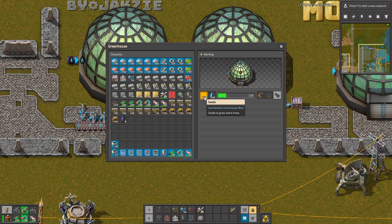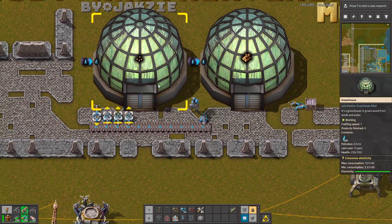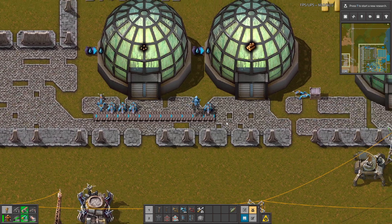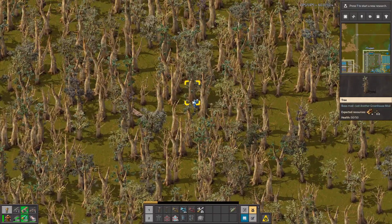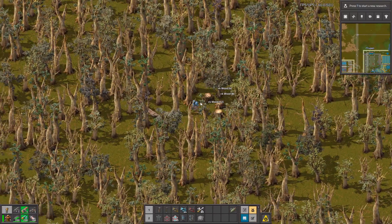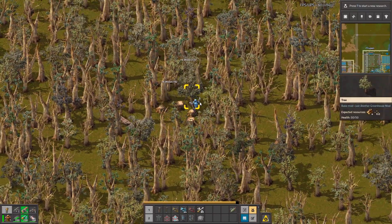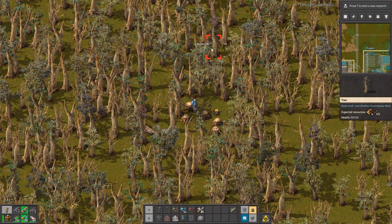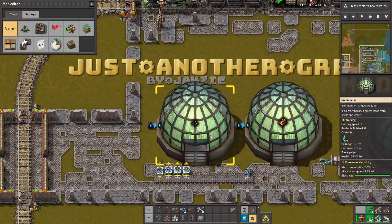To make trees you first need to have seeds and water. To get seeds for the first time, you have to mine normal trees and there is a small chance that they will drop seeds. So in the beginning you have to chop some trees — and there was the seed, so yeah there is a chance for it.